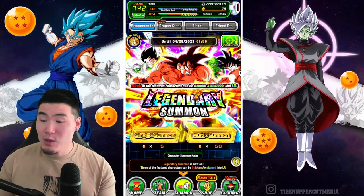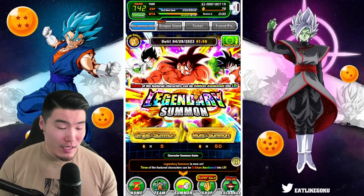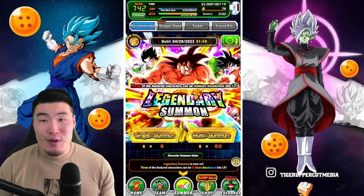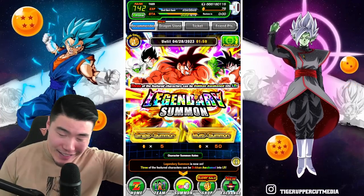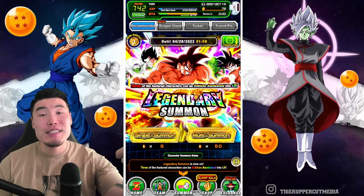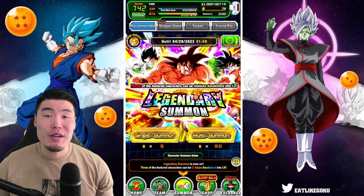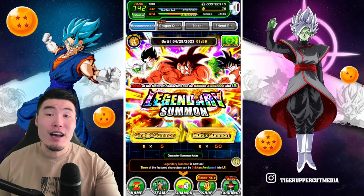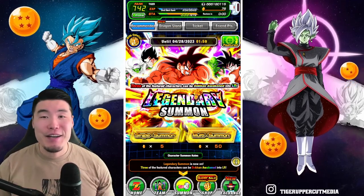In conclusion, do not summon on the global legendary summon banner. Save your stones — there's lots of great stuff coming up soon for global, and you'll be sad if you spent most of your stones on a garbage banner like this. That's the video — thank you for watching. If you liked today's video, like it, sub to the channel if you're new, hit the notification bell. Until next time, have an awesome day. I'm Tiger with Tiger Uppercut.